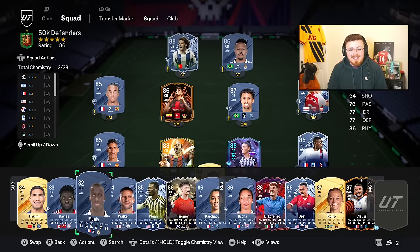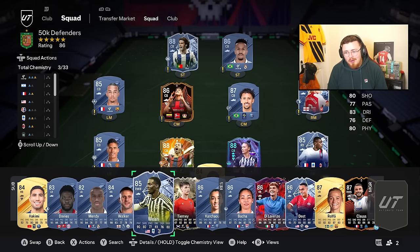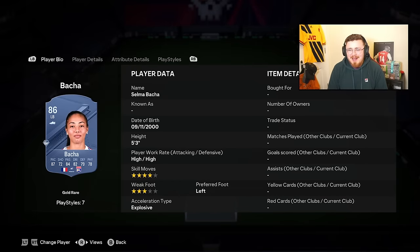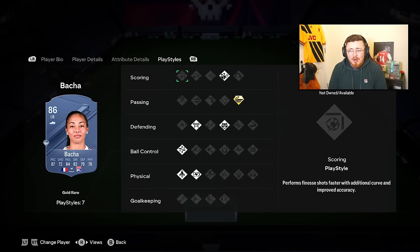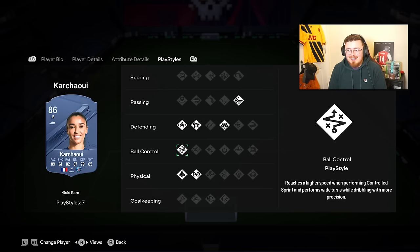Moving on to a brilliant duo in the D1 Arkema - the French Women's League. We've got Batcha, who you'll recognise because she's got a Road to the Knockout card that is insane - it's an SBC, no longer available unfortunately. And Karchawi, who got a Team of the Week in week one and was a demon. Both girls are so quick, so good on the ball, with unbelievable dribbling stats and a host of crazy play styles. Batcha has Whip Pass Plus, Dead Ball, Anticipate, Block, Jockey, and Technical - crazy.